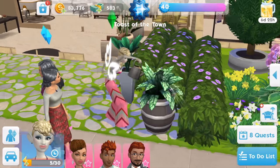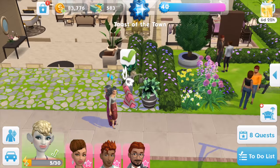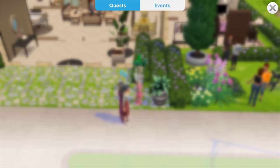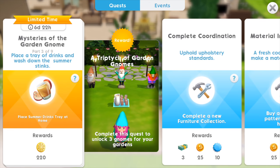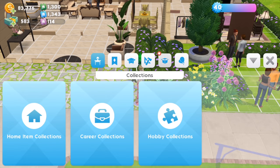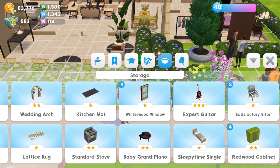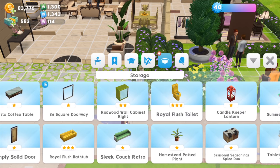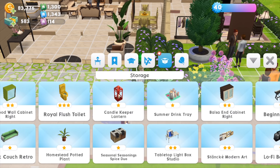She's dealing with the sprinkling task, and this should be the last pot. Let's collect our reward. Next task: 'Place a tray of drinks and wash down the summer stinks' — I love the riddle theme. Let's go find that tray of drinks... summer drink tray — oh, item limit! I've got to take stuff away.